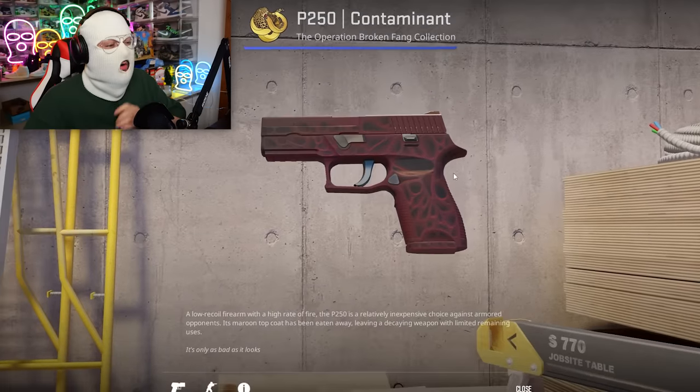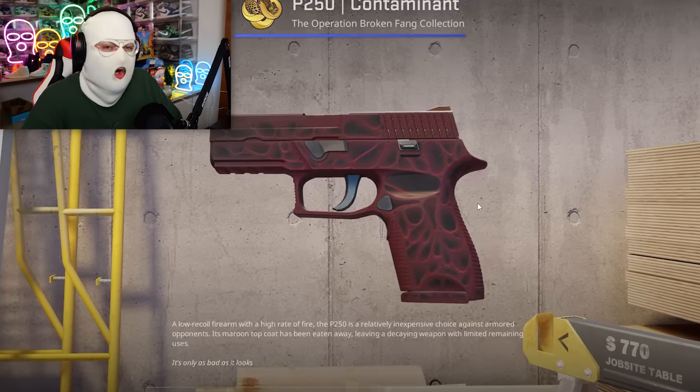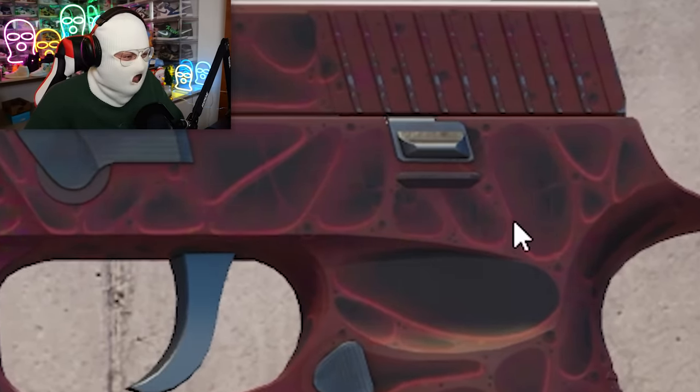A skin a lot of you guys might disagree with me on is the P250 Containment Breach. Now, this is arguably a pretty cool skin — I just put it on the list because it's so disgusting. The flesh walls and the holes in them — I'm getting shivers just looking at it.